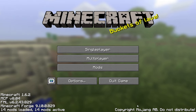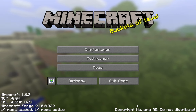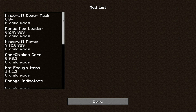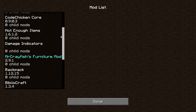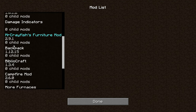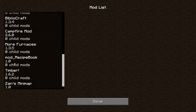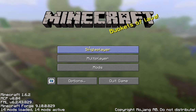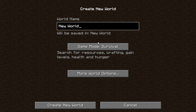What is going on, my fellow worms! Today we're playing a series - Minecraft survival with a few mods. Have a look at the mods we've got: Minecraft Forge, Coaching Core, Not Enough Items, Damage Indicators, Mr. Crayfish's Furniture Mod, Backpack, BiblioCraft, Campfire Mod, More Finances Mod, Rest, Recipe Book, Timber, and Zan's Minimap. Tell me whatever mod you want me to introduce and I'll try it.